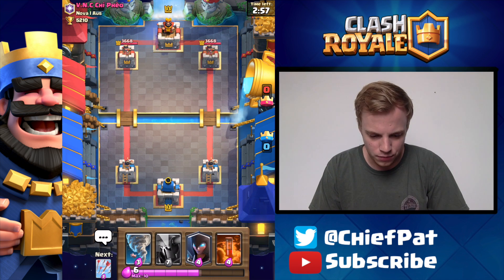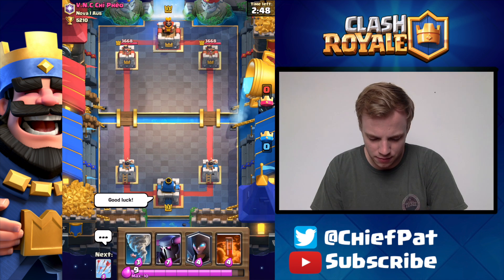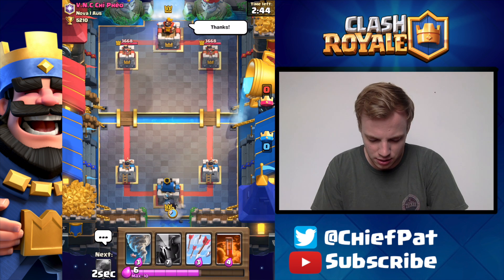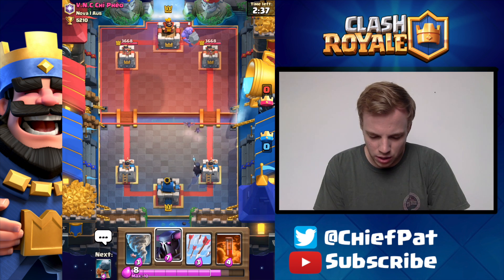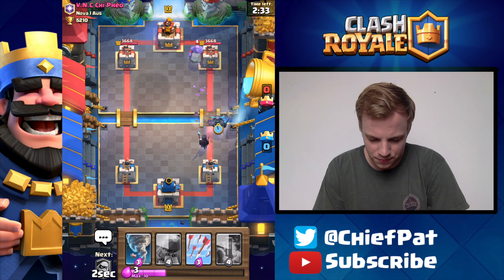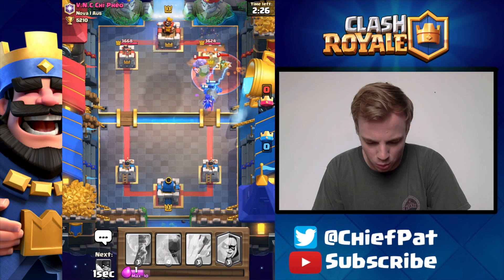Battle number three — no need to tilt off that last one. Looks like we're facing VNC Chai-Fyo. Let's see what he wants to do. I'll play my Night Witch and I can counter with my Pekka if I need to. He's going to play a Bowler. Not really sure what I want to do against this Bowler yet. I guess I'll play a Pekka on the same side and maybe we can make something happen. Pekka's going to go in, Poison's going to go in — Pekka isn't affected by the Bowler. Hopefully the Night Witch avoids some of this stuff. Pekka's going to make its way to the Bowler eventually and he spends a decent chunk of Elixir defending.